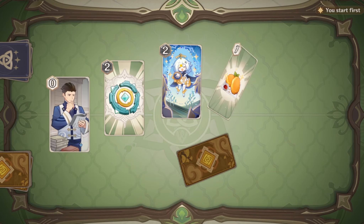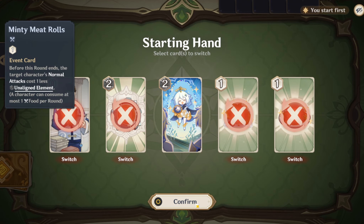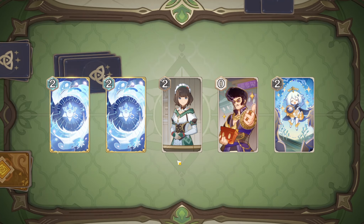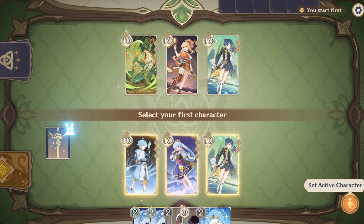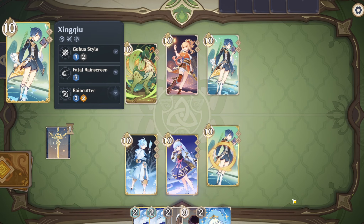Yeah, we could just freeze the Jade Bloom Terrace Room and he can't do anything about it. And we'll just switch these out. We need star signs! Come on, star signs! Catherine is good — we will take the Catherine. We will swap to Xingqiu.